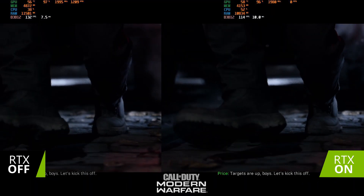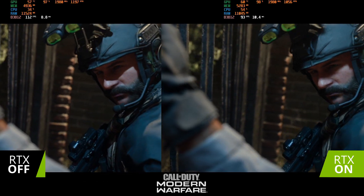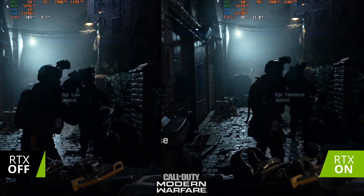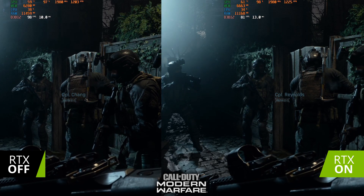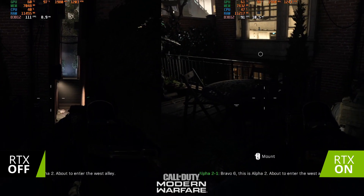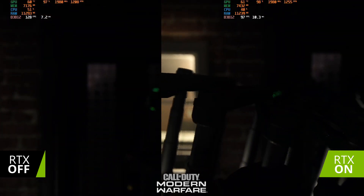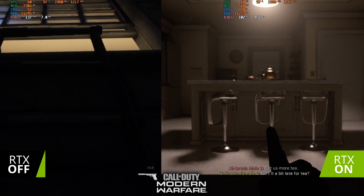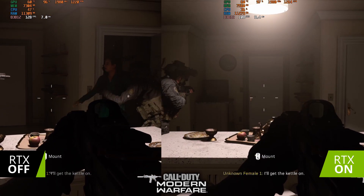Just a forward operation. Targets are up, boys. Let's kick this off. B-2, R4-6, moving on the rear garden. Zeroing air, about to enter the West Alley. Copy. Bravo 6 moving interior. I'll get the kettle on. Quiet.